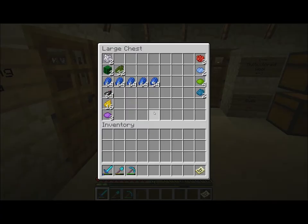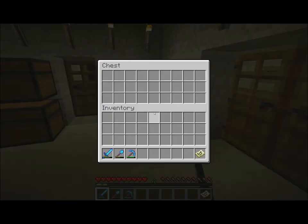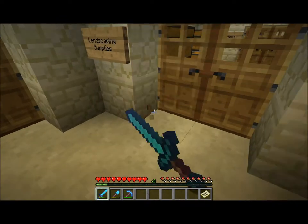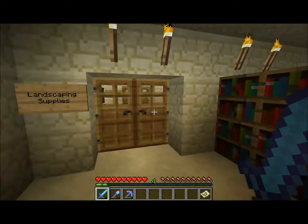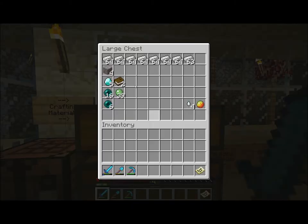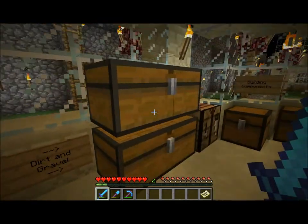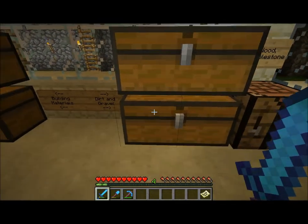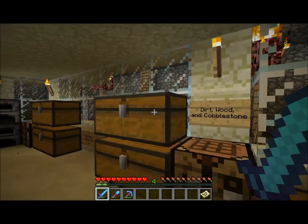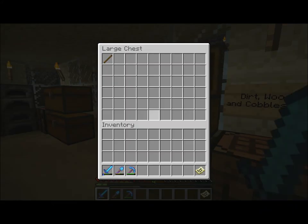And then here we've got various dyes and multicoloured wool that I've gathered for placement in various colourful arrangements. This is the crafting area where I keep most of the supplies. Here we've got a fair bit of iron, netherrack, obsidian. Most of the construction supplies were here — the dirt, there was excess dirt so I put it up in the top chest — but mostly this was wood and cobblestone, and this is now pretty much depleted.